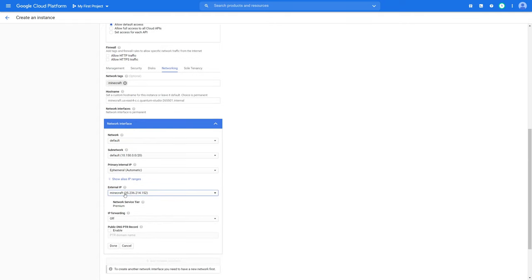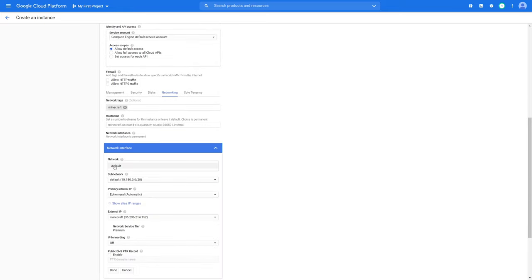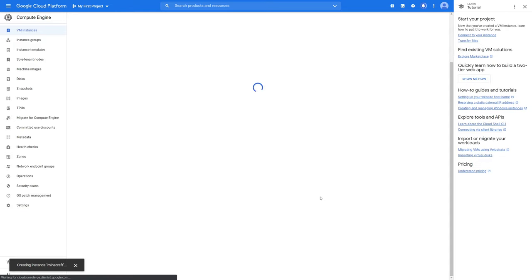Your external IP will show up right here as soon as you click your primary and reserve a static internal IP. It would then show up under External IP. Don't worry about port forwarding — we will do this later. Click Done. You'll see that it's all set.